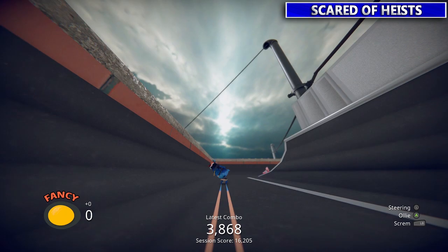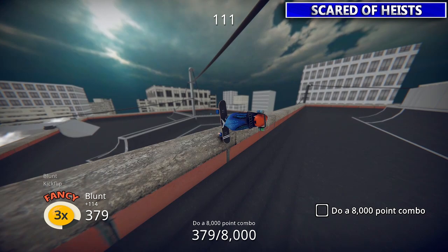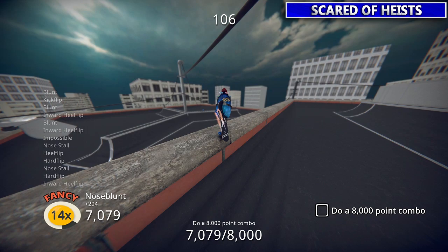This guy just wants an 8,000 point combo — pretty easy stuff. Like all combo tricks I'm just going to hold a lip trick and keep flipping my board around, getting the multiplier up and ramping up the score until you got what you need.